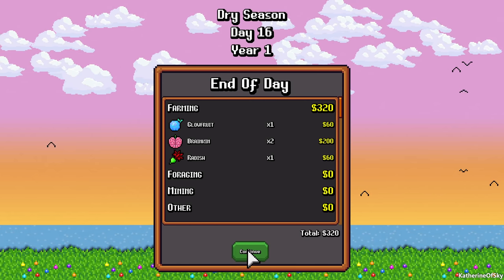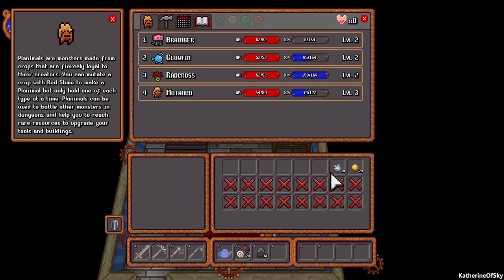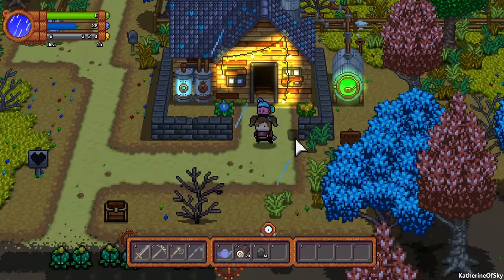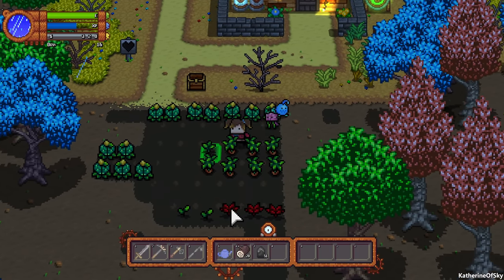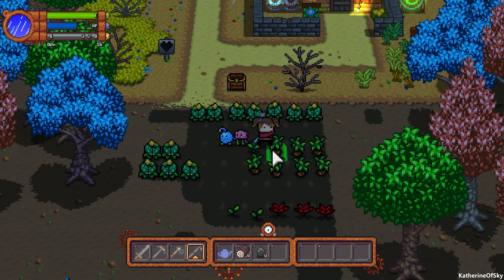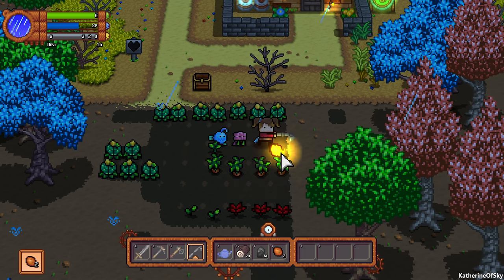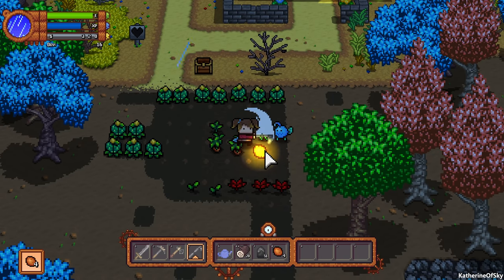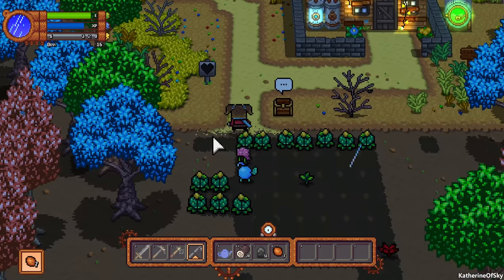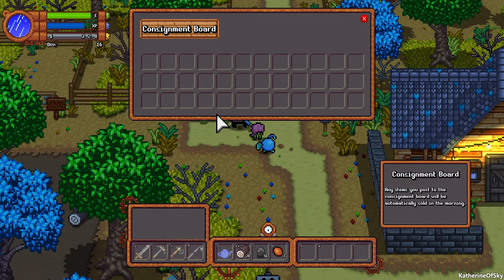All right, so 320 - that is not a lot of money. Where are we on the calendar right now? We're at the end of the dry season month, so we need to start only planting our friend the radishes. Even though they're not a lot of profit, they're enough profit. Okay, let's get these - good, that's exciting. We don't have to water today, so that's a happy thing.